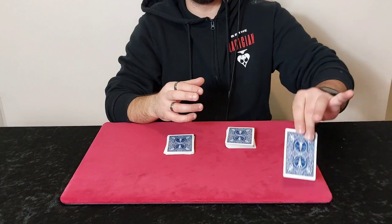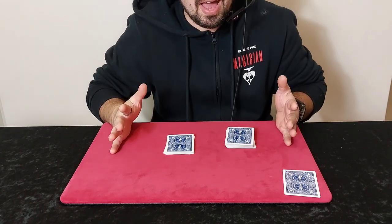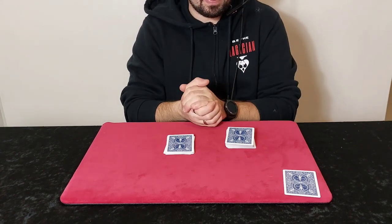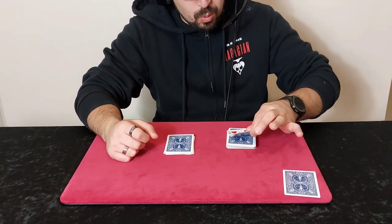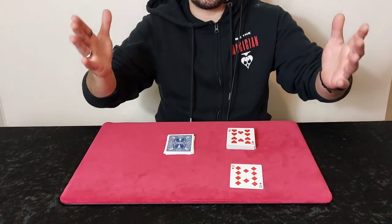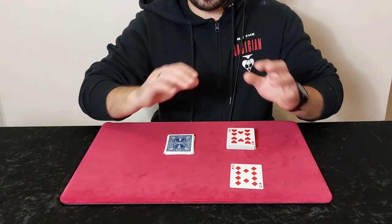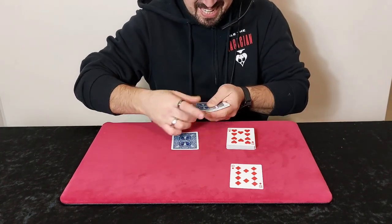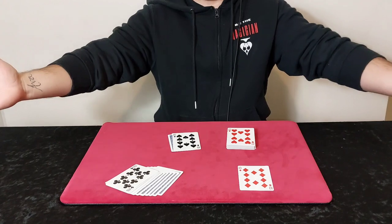Don't forget, the spectator has just mixed these cards up as much as possible. You went through the cards, took one card out, placed it on the table, then you turned the cards face up, dealt them, and they could shout stop anywhere they wanted. We're left with two packets. You ask your spectator to choose either packet A or packet B. Let's say they choose packet A — they turn the card over, which is a 10 of hearts. My prediction is the 10 of diamonds. If we spell T-E-N, that's a 10 over here and another 10 over there. How crazy is that?